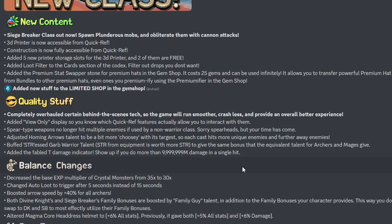Homing Arrow talent adjusted to be more choosy about targets — each cast hits more unique and further-away enemies. Before, the skill would sometimes pile up on one enemy and overkill it. Buffed the 'Strength as Garb' warrior talent so strength from equipment is now worth more, matching the equivalent bonuses for archers and mages. It's a pretty niche skill since you don't have much strength from equipment by this point.